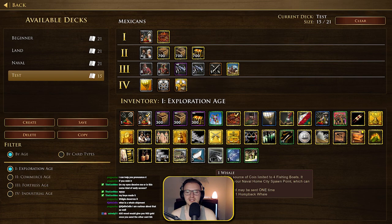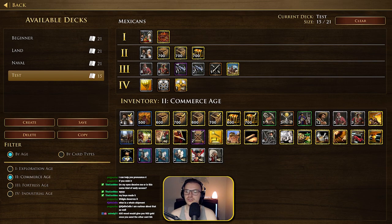The whale shipment is an infinite source of coin limited to four fishing boats — it arrives at your naval home city shipment point. 700 wood would give you 900 gold once you send the other card. So maybe you don't need the 700 gold because you can just switch it out, though switching it out means spending another XP card.